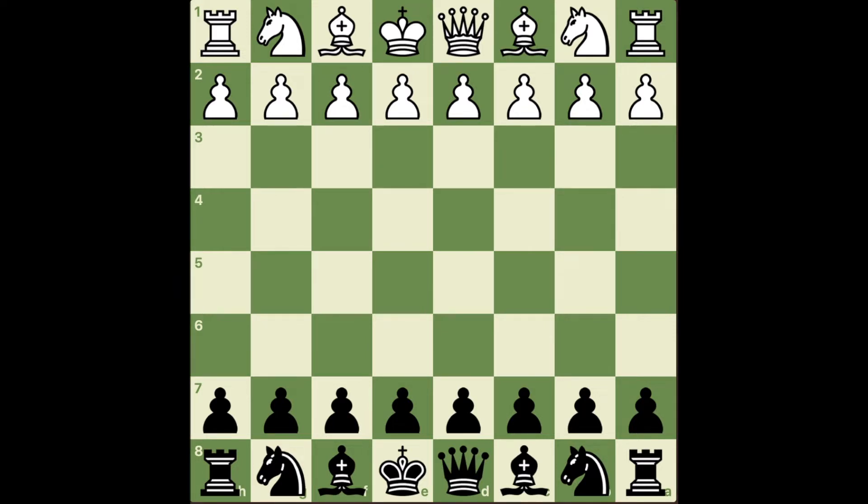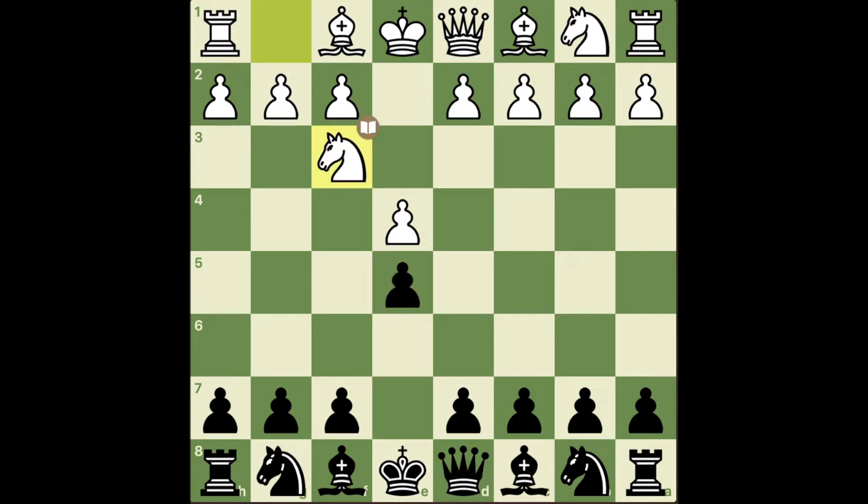My opponent opened with e4, and I didn't play d5 — Team Scandi — instead I went with e5. This is something I've been playing since June, and I'm sure it's contributing to my rating drop since I have no idea what I'm doing in these openings yet. But I won't find out if I don't play it. My opponent went knight f3, and I played knight f6. This is called the Petroff Defense, also called the Russian Defense.